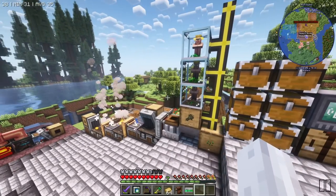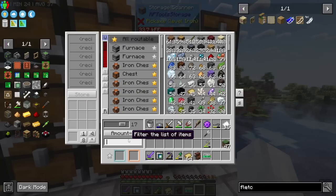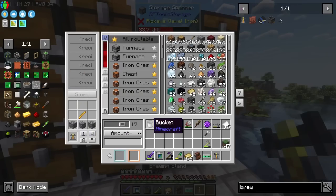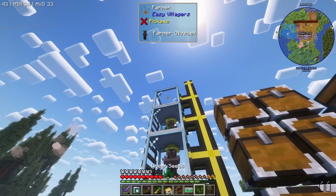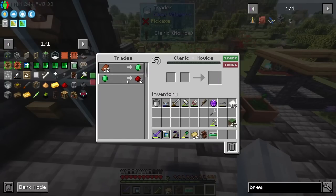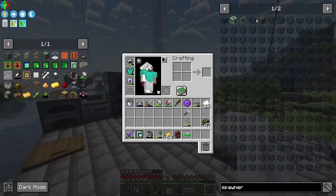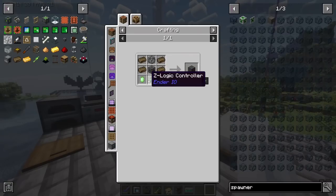I'll pick this villager up and make him a cleric. To level up the cleric I can either buy redstone, which is nice, or trade rotten flesh - which would mean I'd need a farm, some sort of auto-spawner. That would probably be a powered spawner from Ender IO. We have a broken zombie spawner. This would need vibrant crystals - which we now know is easy - a Z-Logic controller, Solarium, and an ensouled chassis.